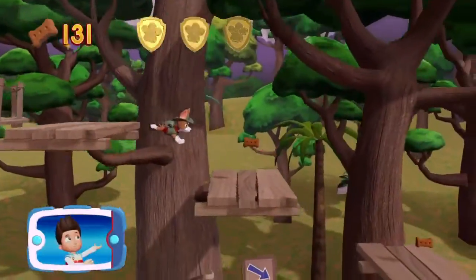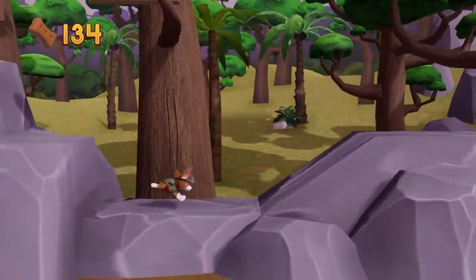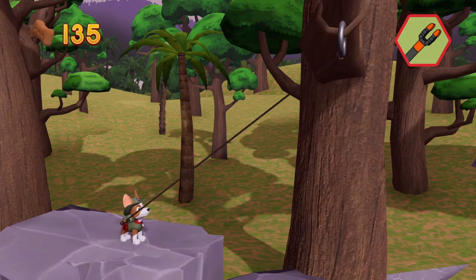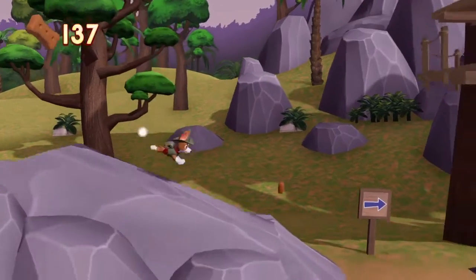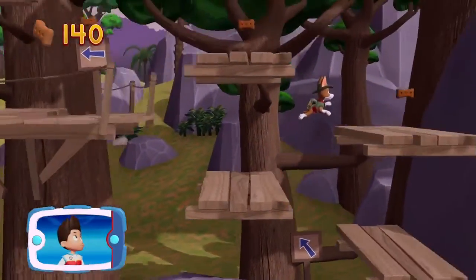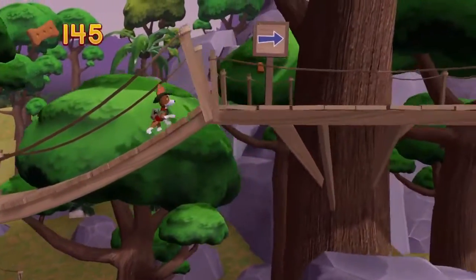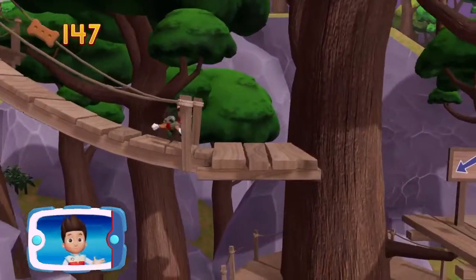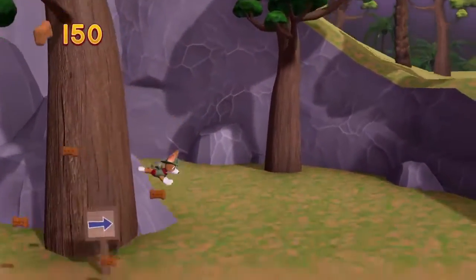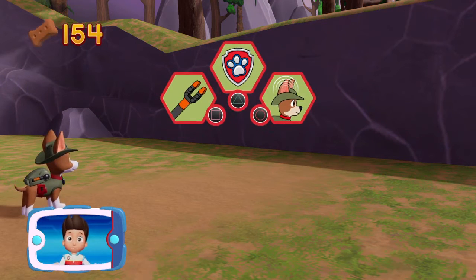A golden paw print — you got it! Collect all of the golden paw prints that you find. Choose which pup ability to use. Pawsome! Find and collect all the pup treats that you can. Help Tracker use his super hearing to find the temple so we can rescue Carlos. It's too high for Tracker to jump — we need Marshall to use his ladder. Pick the pup ability that you should use.